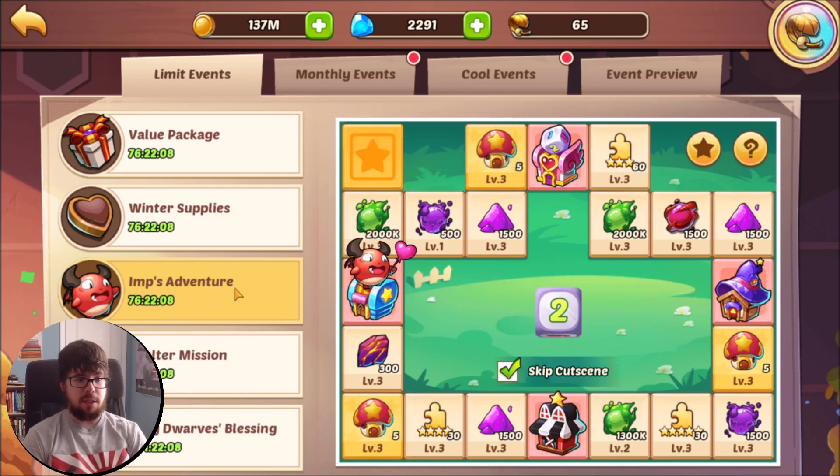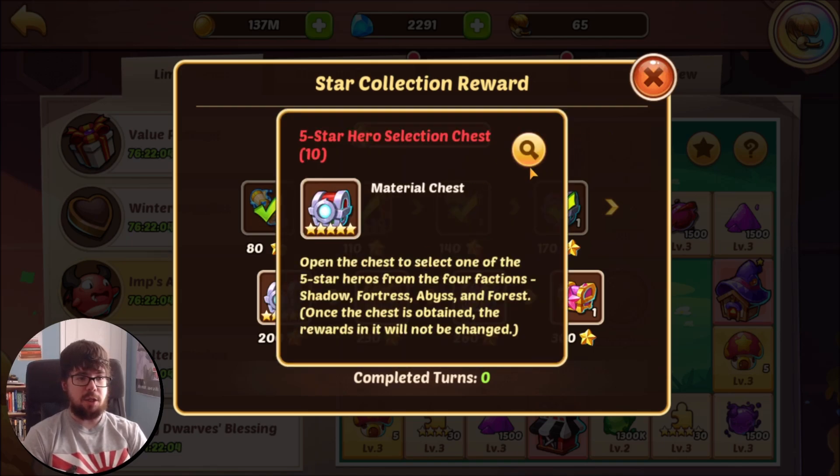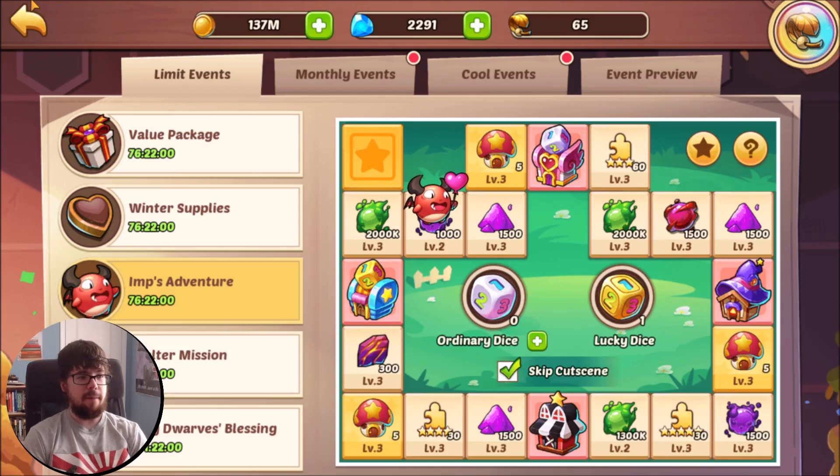We'll roll the last dice for today — we still got two days worth of dice left. Sitting at 174 so we should be fine to get that chest, which could get you another Flora, Tix, Rogan, or whoever.